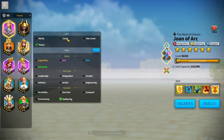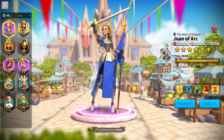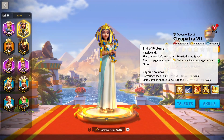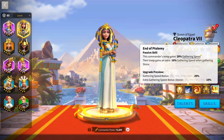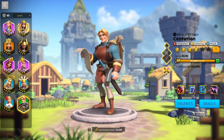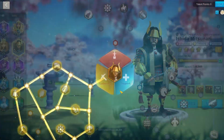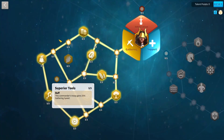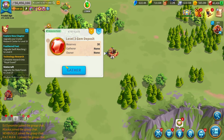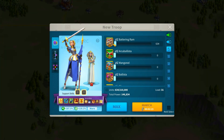The commanders that will boost your gem gathering speed are Joan of Arc, Cleopatra — whose skill applies to all resources with extra stone speed — Sarka, and Centurion. Those four commanders gather gems slightly quicker than the others. With gathering gem nodes, it's really simple: just send your troops out with a march load of around 300, not just 30.